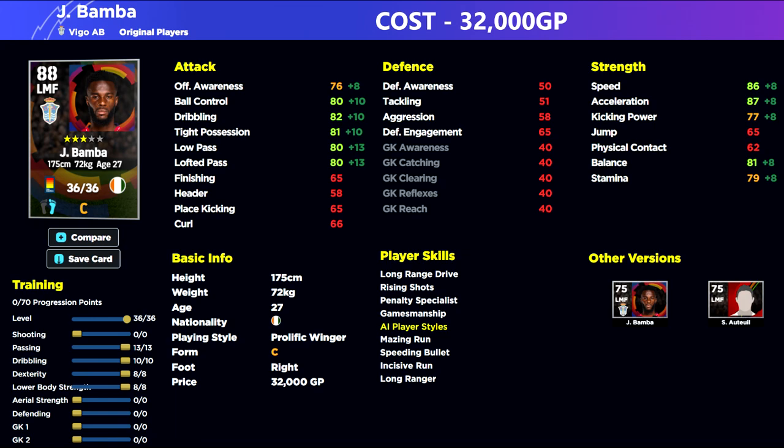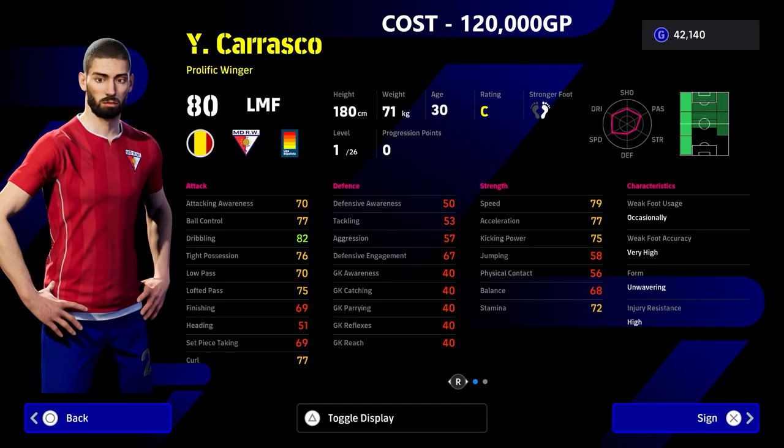For Bamba, we've done his dribbling, shooting, and passing — or his passing and speed. We've kind of made this guy as an all-rounder left midfielder that's going to be pass-first, if that makes sense, rather than just dribble-dribble.